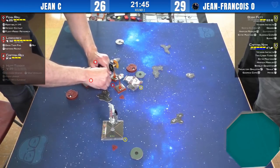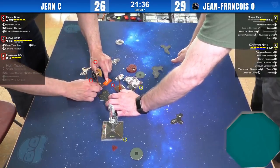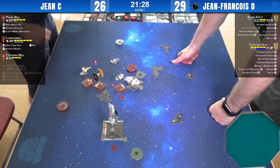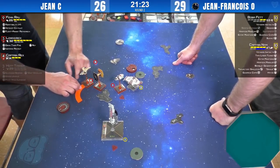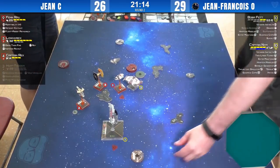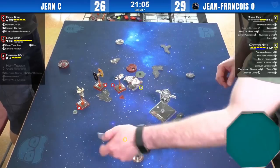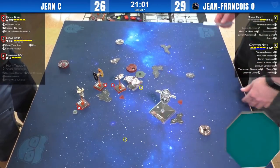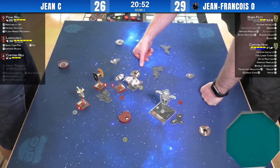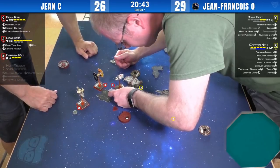Rex is setting up — I think what he's trying to do is stay within Nym's range one TLT bubble, but away from Nym's primaries, so Nym can't shoot him and remove the suppressed fire token. He's also barrel-rolled to be close to Lorik. Another three-bank here that won't clear stress — leaves Boba at range three of both Rex and Lorik. With no defensive modifications this time, if Lorik gets lucky dice like he did last time, bam.